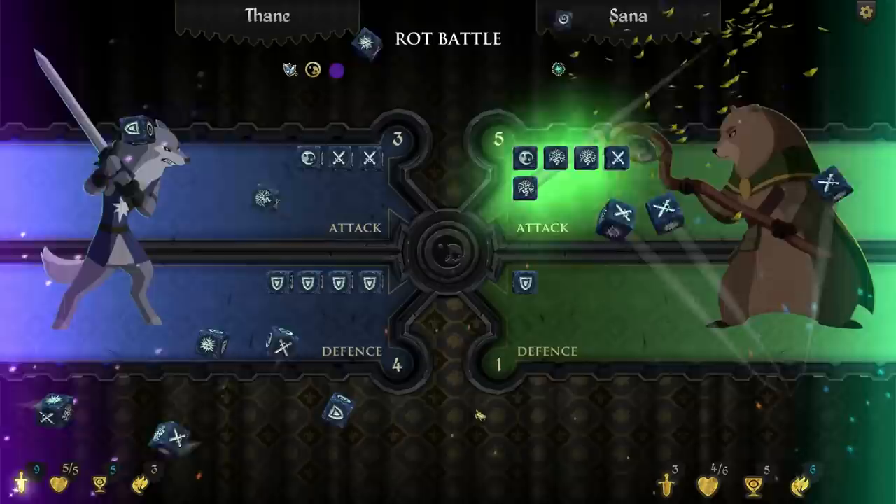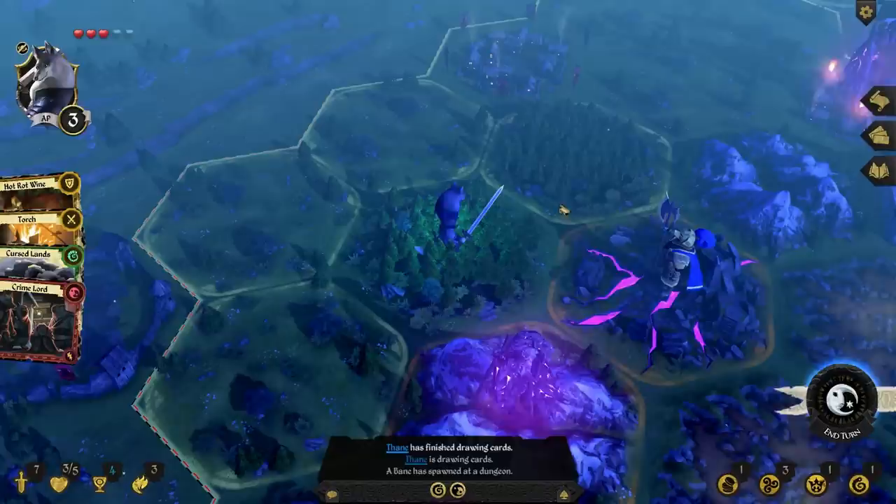Combat in Armello is deadly and done through the good old suspense of rolling dice. Different symbols on the dice dictate your attack and defence, but your loadout, previous cards played, and positioning on the board is what will give you an edge over your opponents.